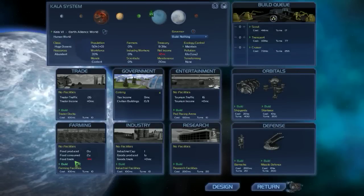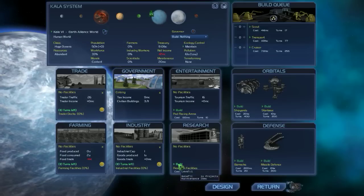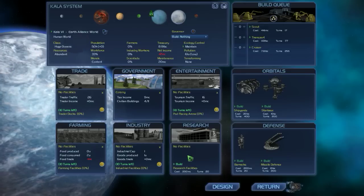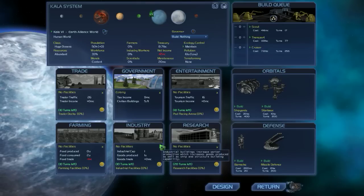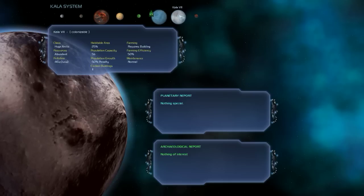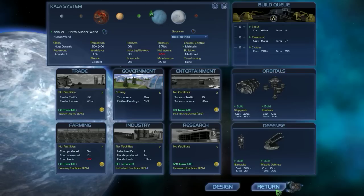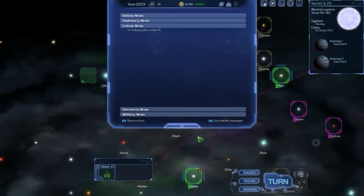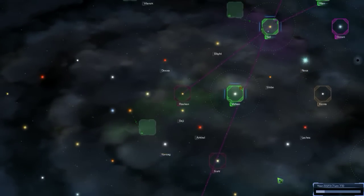We've got a colony here, so let's build some food, trade, industry, and entertainment — maybe not research. I see no reason not to build all the basic buildings on a planet. I can see why maybe you wouldn't build every building, but I see no reason not to build the basic ones on every colony. If anybody knows a reason why I shouldn't, please tell me — so far it seems like the obvious thing to do, though I'm certainly no expert on this game.